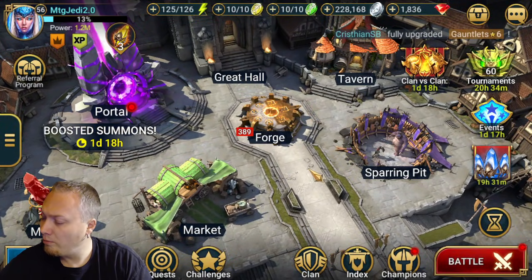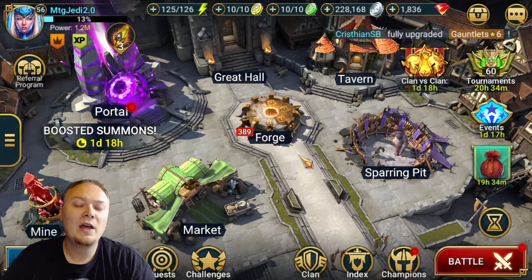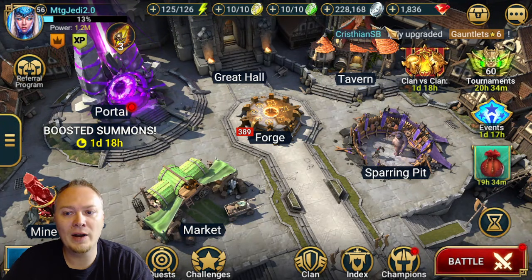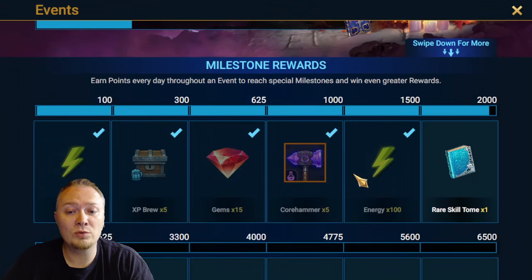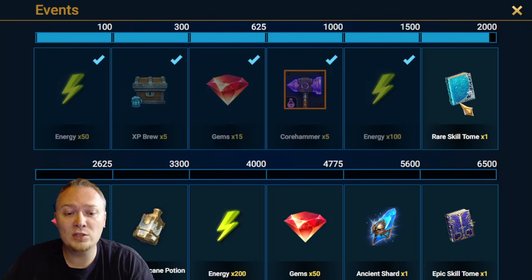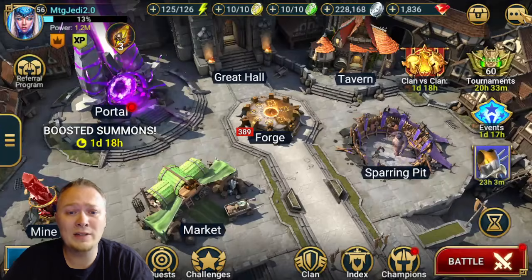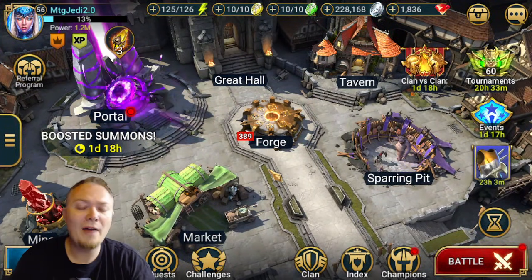Tip number three. The hardest thing early game is going to be silver, but we have to do our best to save it. There is currently an artifact enhancement event going on. After this one, I will be saving my resources. I will definitely get this rare book — that will be helpful. But if you're free to play or low spend, you shouldn't be trying to max out every artifact enhancement event — it will not go well. So you have to save silver.